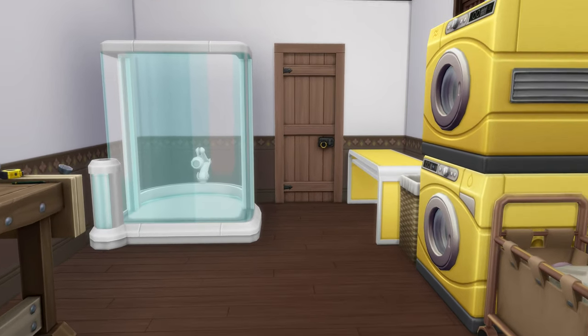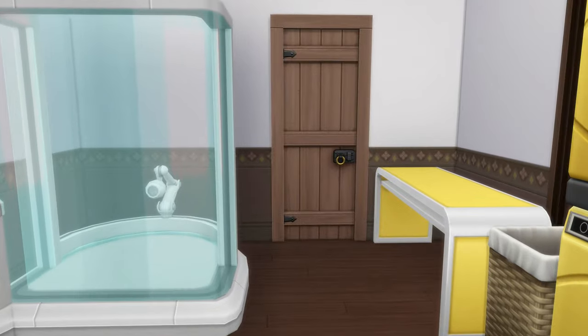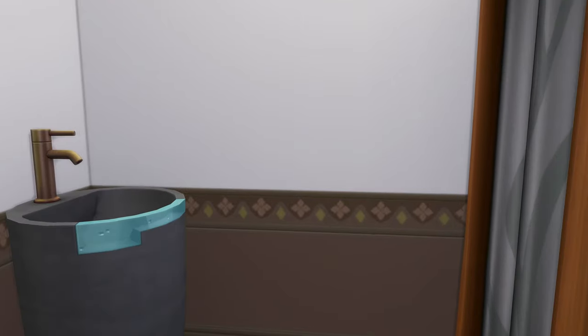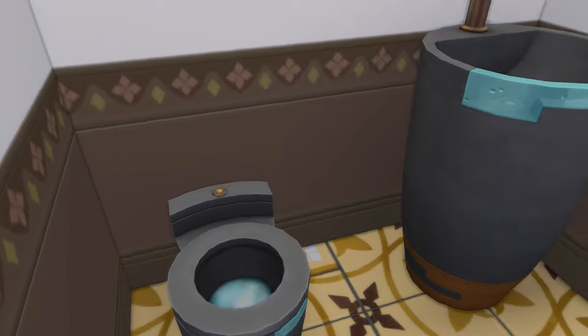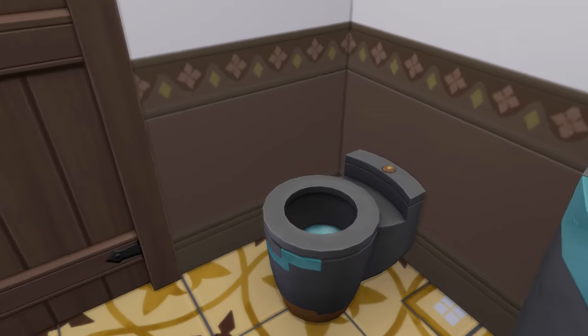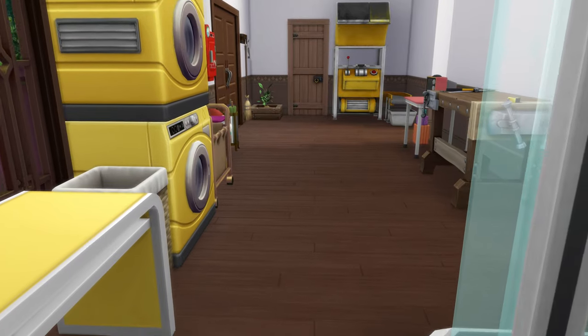In this area we are basically making a lot of furniture, and of course we're doing dumpster diving. There is a public bathroom at the end of this hall with a shower, a sink, and a toilet.